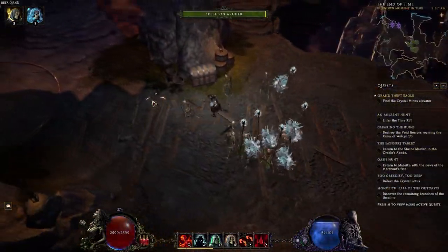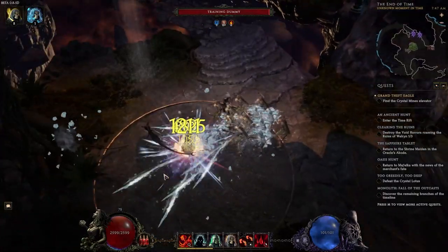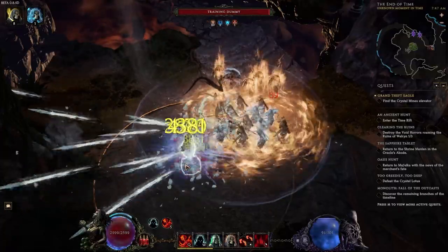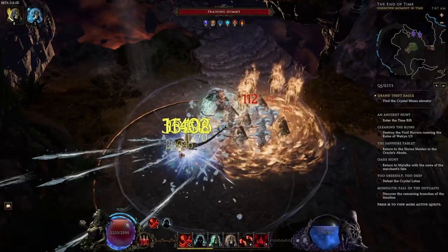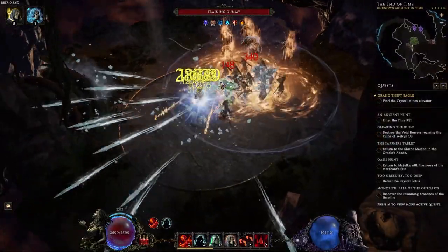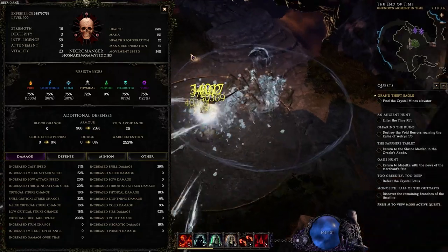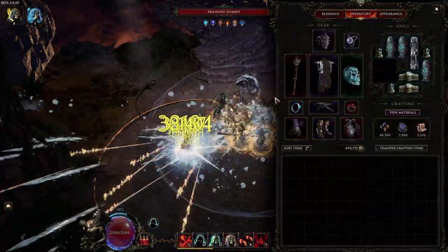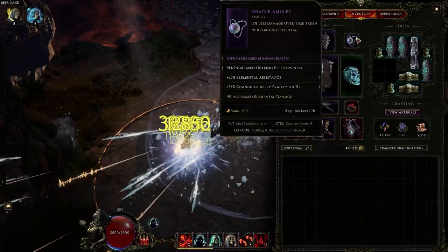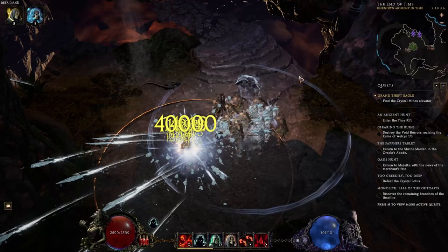Here we are in game with the build. The quick skill rotation is simply having our skeletons attack stuff. As you can tell, that's very low damage, but as we add everything else it goes into overdrive, which is really nice. We go up to like 30–40k hits per minion. This will go up a lot more if you have more Intelligence — I have about 59, and you could get up to 100 Intelligence as a Necro. You could also build into more minion crit. I opted for an Oracle amulet instead of a Death Rattle. A Death Rattle would be an easy choice for more damage, but I wanted to make this build T4 viable and not be squishy.